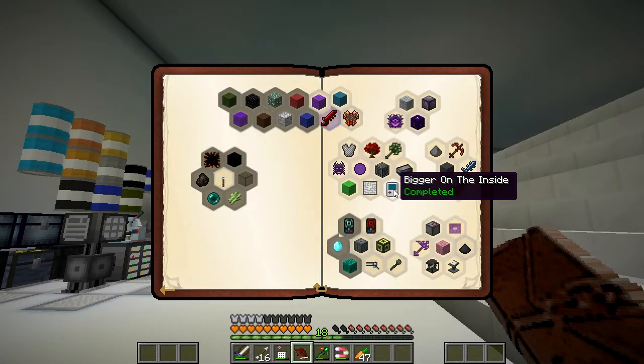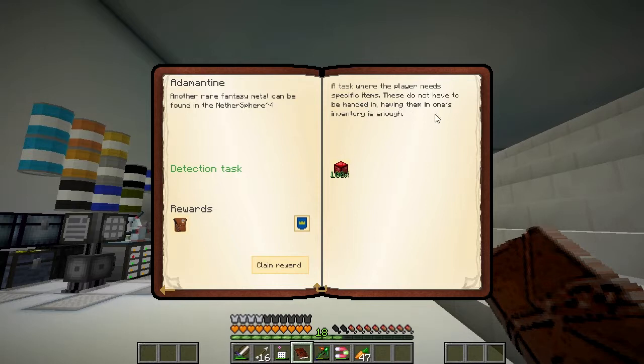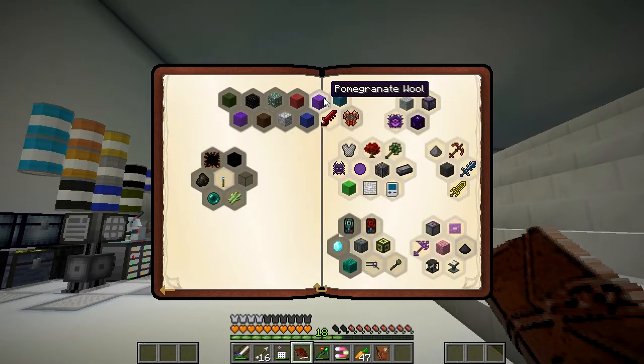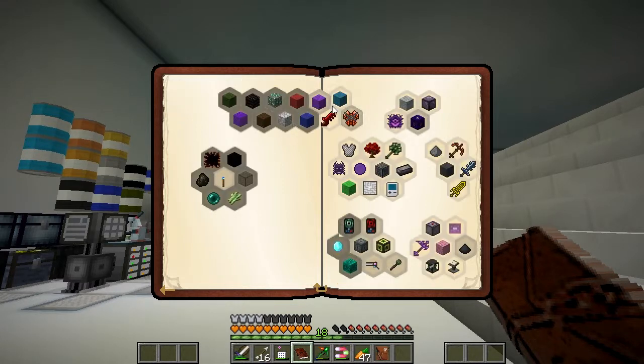We certainly were having a few problems with those withers — I thought it was going to be straightforward, but I didn't have the right equipment for the job. We're going to have to get some of these different armor types first. So first of all we need to make ourselves a sword. Let me claim some of these rewards first — Tartarite. So we need a Tartarite sword, and we're going to get a few quests for that. It's going to be pretty good armor as well, but we need to get some Tartarite.